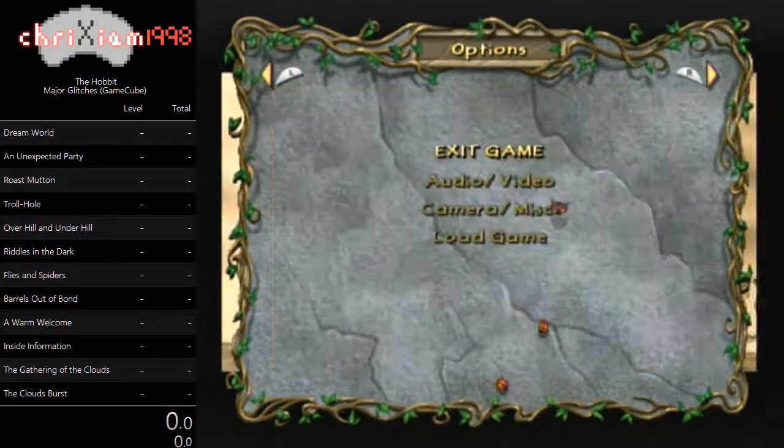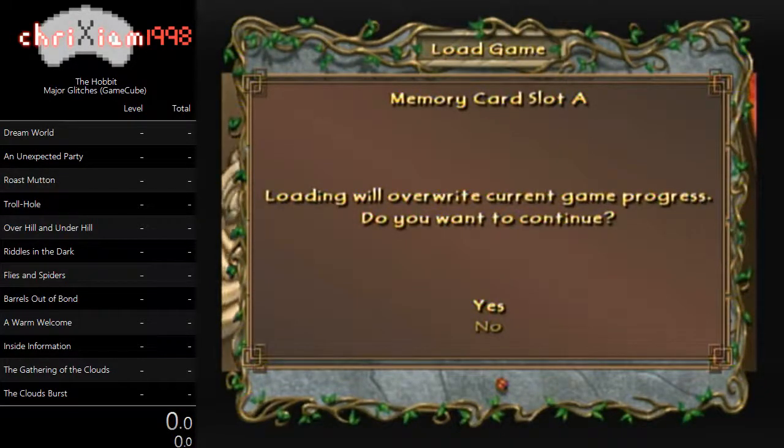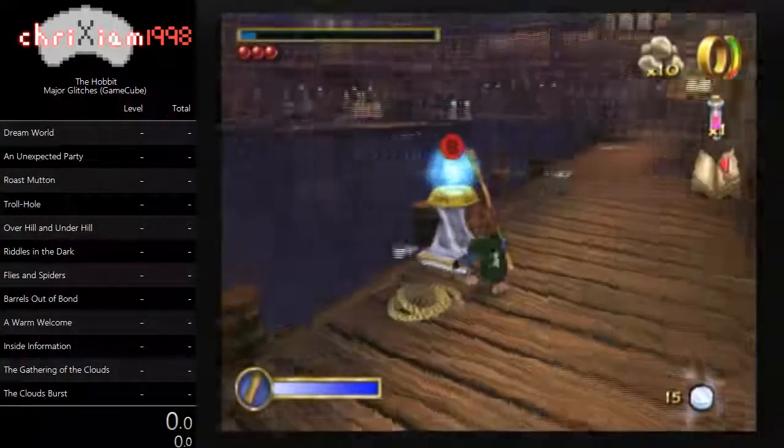I'm going to navigate one page to the left, back to the right, to the options menu. I'm going to load my Warm Welcome save, and then I'm going to press A to select yes, and exactly one click later, press Start to skip the cutscene. And that was exactly right — that's exactly the way it should look. If you see a box that says 'load successful,' that means you've done it late. If you boot into Roast Button, that means you pressed Start early. But if you boot into Warm Welcome — or whatever level you loaded — without seeing a 'load successful' box, then you've done it right.